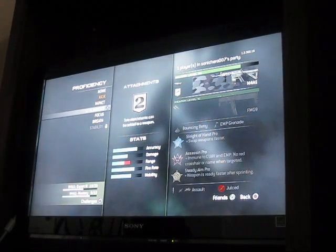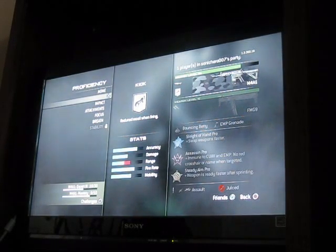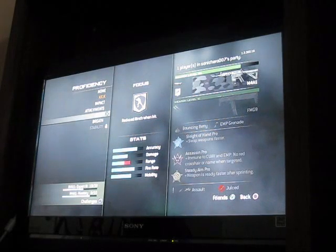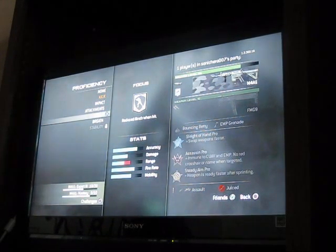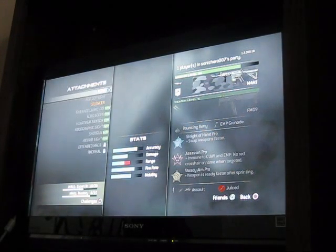I always either use Focus or Kick, and here's why. Focus gives reduced recoil when firing, so obviously you're going to be more accurate when aiming at any range, most specifically long range. Focus I mainly use on the ACR, mainly because it doesn't have any recoil at all to begin with, and that wins me a lot of gunfights — because if you get hit when you don't have Focus on, your gun's going to jerk up and you'll miss a lot of bullets. So I went with Kick.